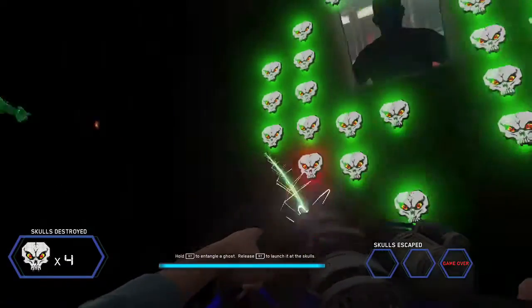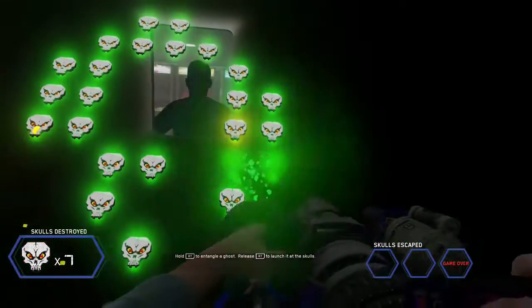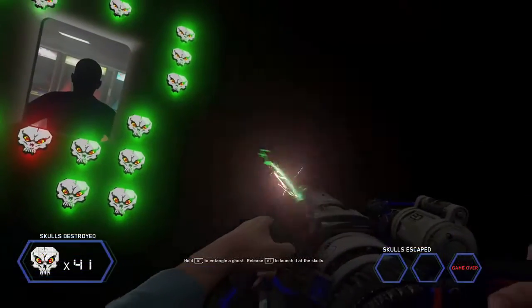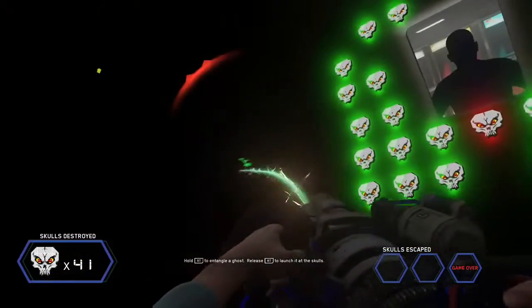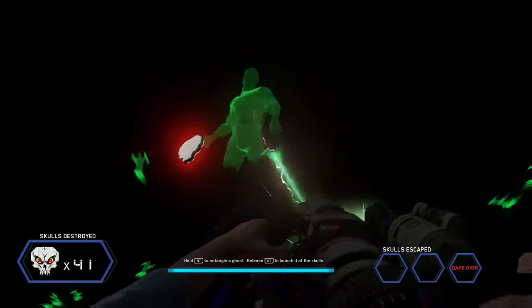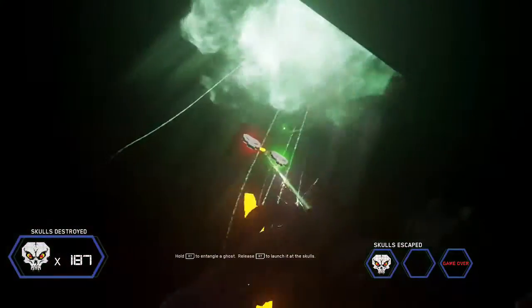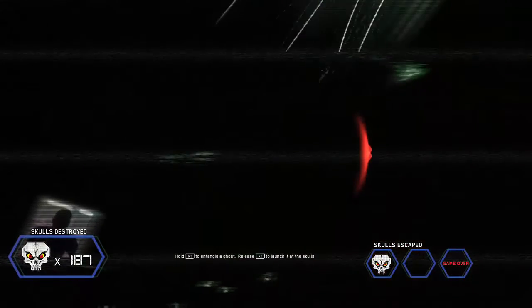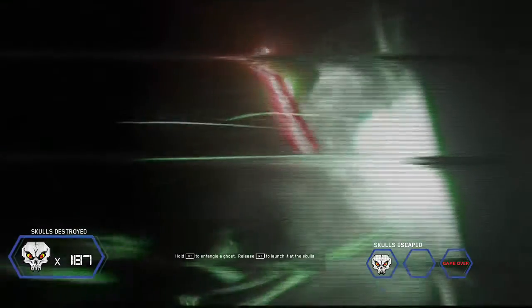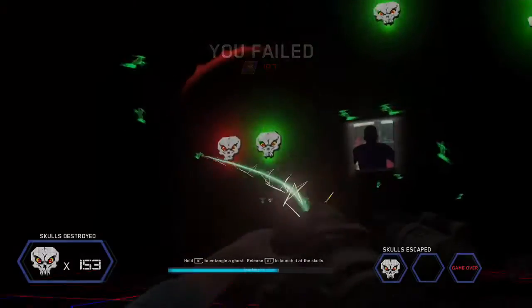Pro tip: if you aim perfectly in between two skulls, it is possible to take out two with one ghost. When a red skull is let be for too long, it will begin its journey past you to the portal behind you. It is possible to shatter these skulls while they are on the move, so if you are about to let a third skull escape, be sure and try to hit it on its way out. If you do not see any ghosts in front of you, turn around. Another vital tip is to try to take out the skulls from top to bottom. The higher skulls are harder to get, especially when they get really close and you start to run out of room — you will be shooting straight up and it is almost impossible to hit them like that.